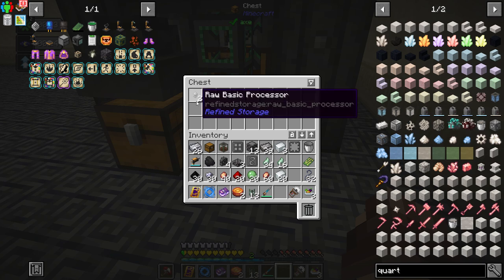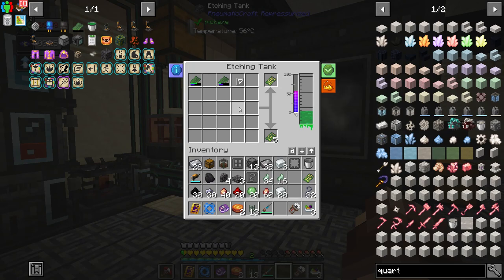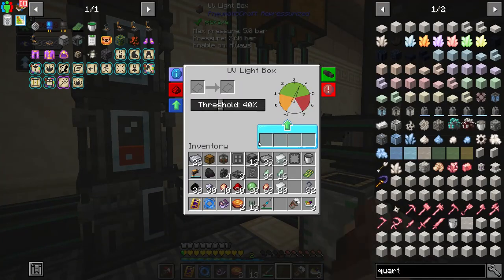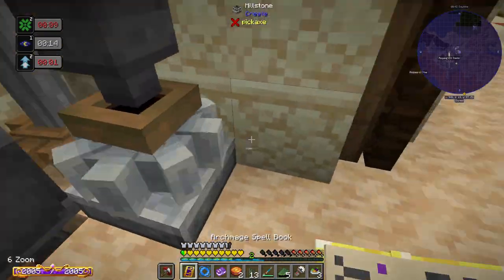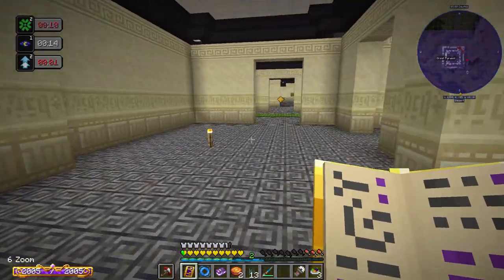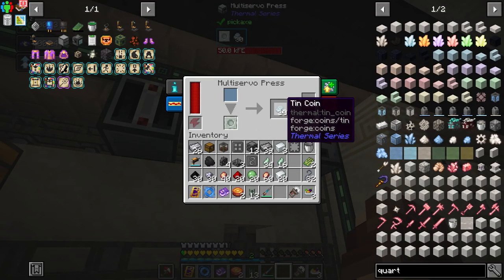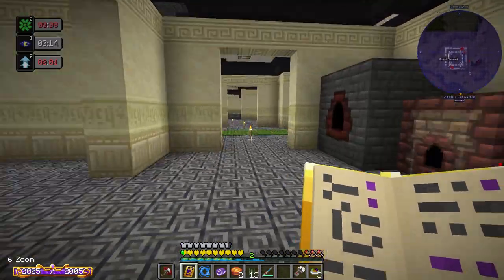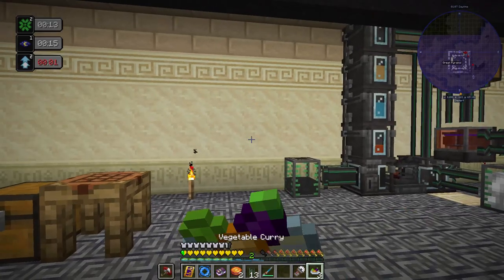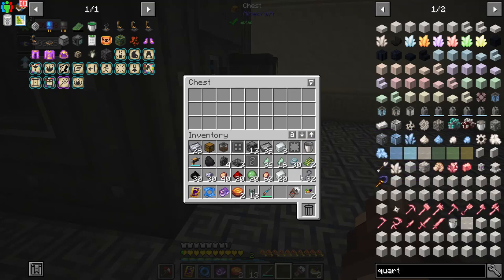There are our raw basic processors — of course we're not using these for refined storage. We got five failed PCBs and one unassembled PCB — bad luck, but that's okay. All we have to do is smelt these and throw them back in, that's why we start them early and make a few. I'm probably going to make some more PCBs in just a moment.